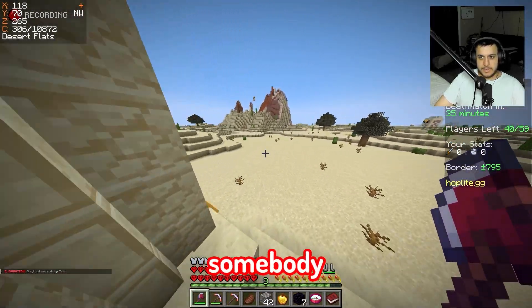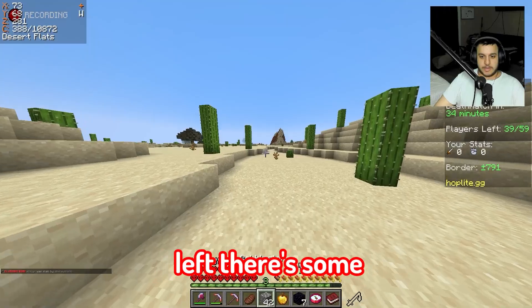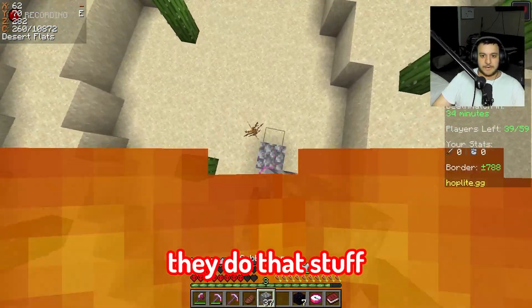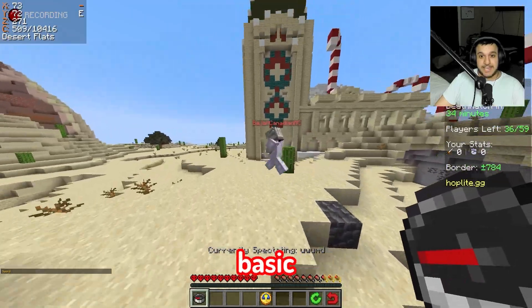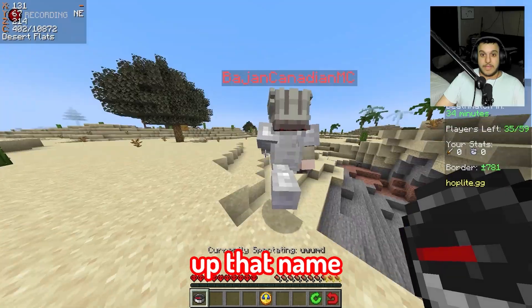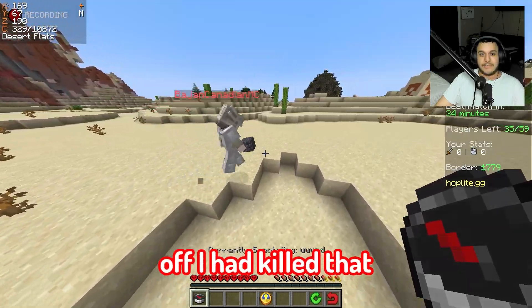Time to fight somebody — where is everybody? Oh, this one's shooting! There's 40 people left. Oh he's coming towards me — let's be friends! Oh my gosh, he got me with that lava play — that's so smart! Wait, is that Bajan Canadian? Is that actually Bajan Canadian? Yo, hold up — is this actually the real Bajan Canadian? He's red — is that the YouTuber?